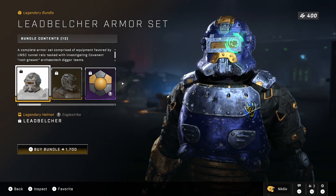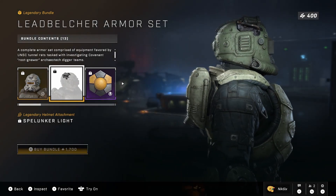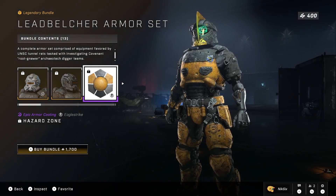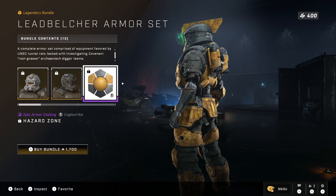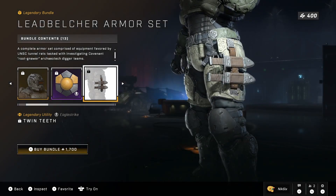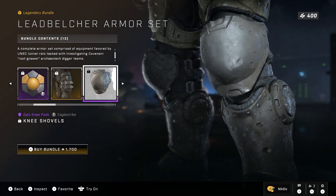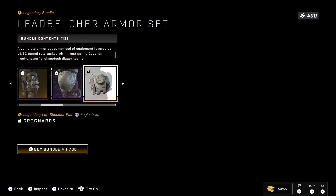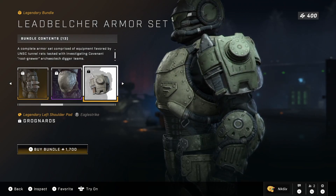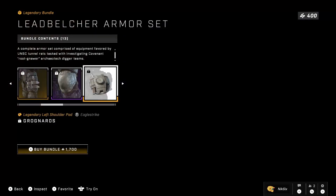Here we have the helmet for the Eagle Strike core — it looks good, I actually do like it, I think it looks pretty cool. Then we have a helmet attachment called the Spelunker Light, and then we have an epic armor coating called the Hazard Zone, which honestly doesn't look too terrible. I hate that prosthetic arm though — it looks really ugly on this core. Then we have a legendary utility called Twin Teeth — two knives, looks good. Then we have knee pads called Knee Shovels.